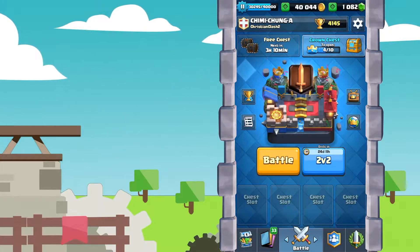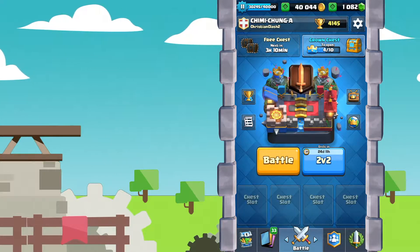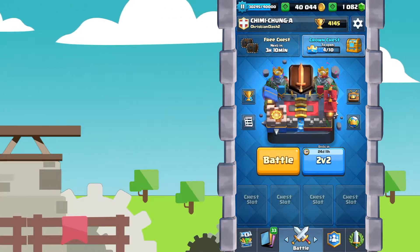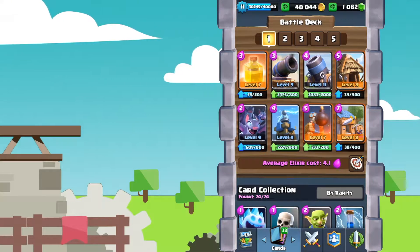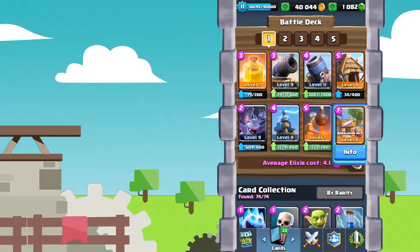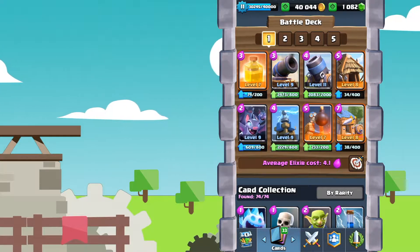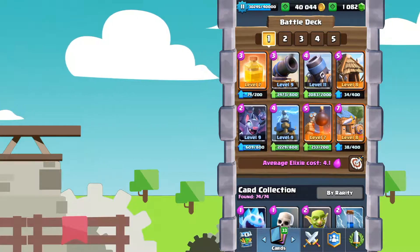Today we are going to be using the 8 least used cards in tournaments and classic challenges. I went on to Stats Royale, checked the 8 least used cards, and I have them compiled right here in a deck. As you can see: Heal, Cannon, Mortar, both Spawners, Bomb Tower, Tesla, and Bats. If you play any tournaments or classic challenges at all, you'll probably know that you haven't seen many of these cards.